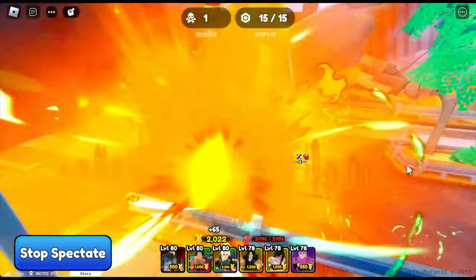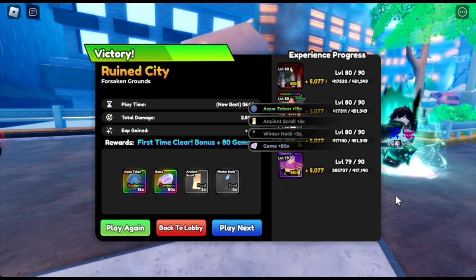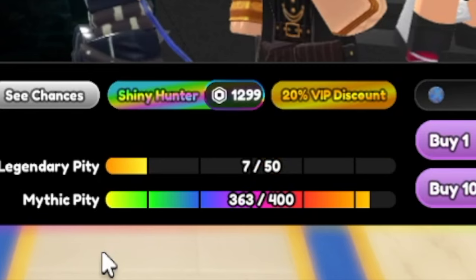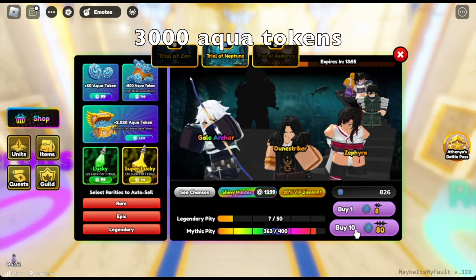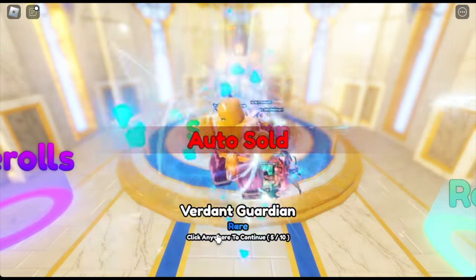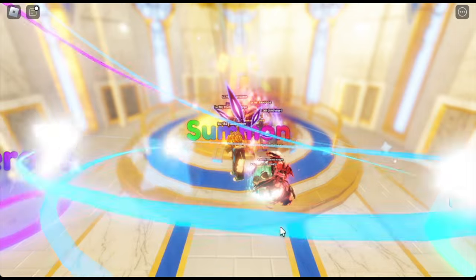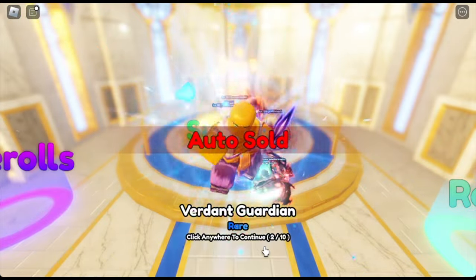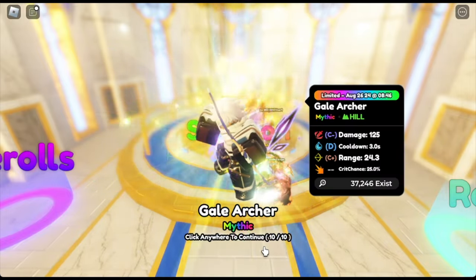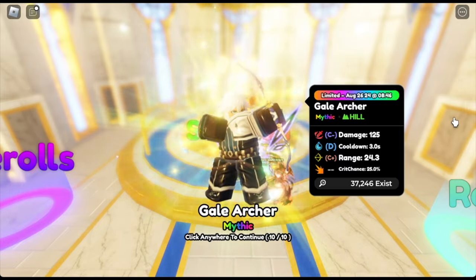Next up, our target is the Gale Archer. The next story mode is Rubin City, where you'll be getting Aqua tokens. Just focus on the first chapter. It took me around 3,000 Aqua tokens to get this mythic unit — so I was pretty unlucky. That's why I wasn't able to post this on the first day of the update, because it's not easy to get tokens. But if you're lucky, it could be easy. We got the Gale Archer — our second mythical unit.